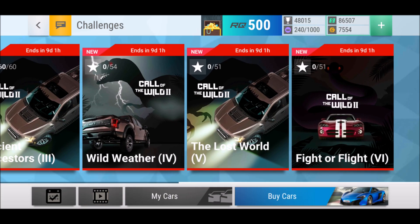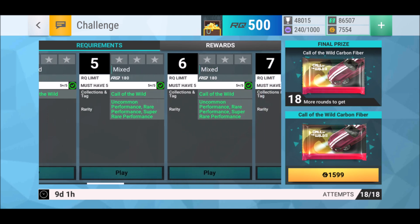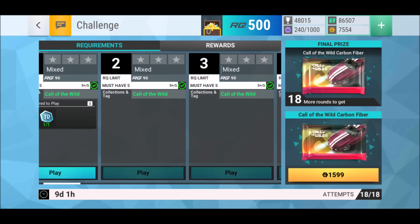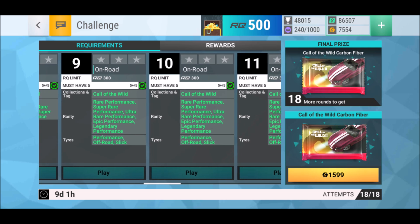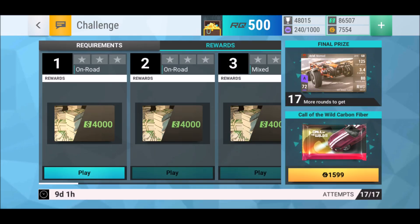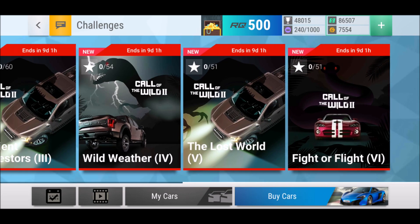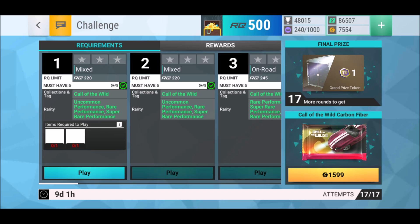We got Wild Weather, The Lost World, and Fight or Flight coming up. RQ 90 — 10 RQ points less. Then 180 uncommon until super rare, very interesting. This goes until round nine and then we have RQ 300. The first eight rounds are going to be tricky. In The Lost World you can actually win the Aerial Nomad — really cool. RQ 90 as well. Ladies and gentlemen, let me know what you think — do we have a chance? Wish you a pleasant day. That was the Casual Way Gamer and I'm out.